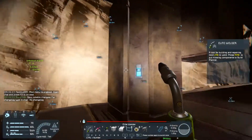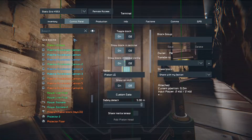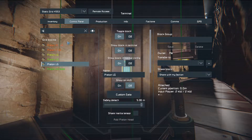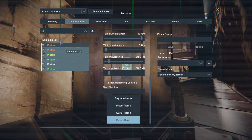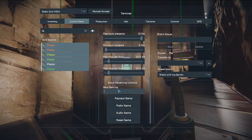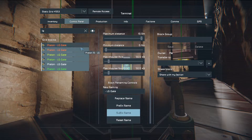Now I just grab a terminal. I can type in LG, put them all into the same group. We can rename them all — grab all of these, go to the rename tool, reset names, it's going to take everything off of them. LG — that's going to be a suffix. So now they're all named the same.